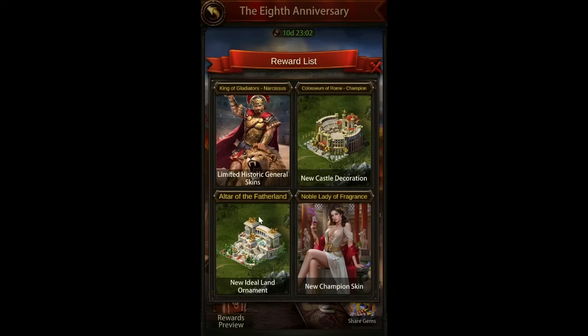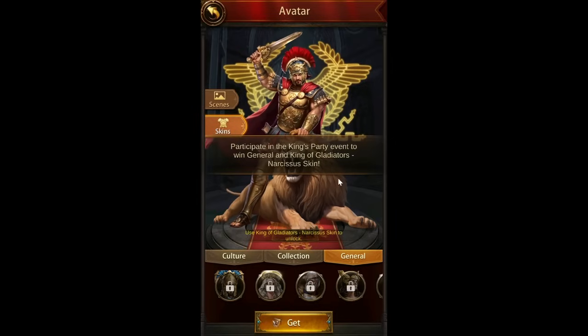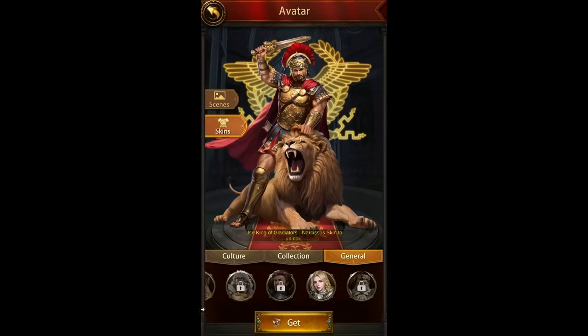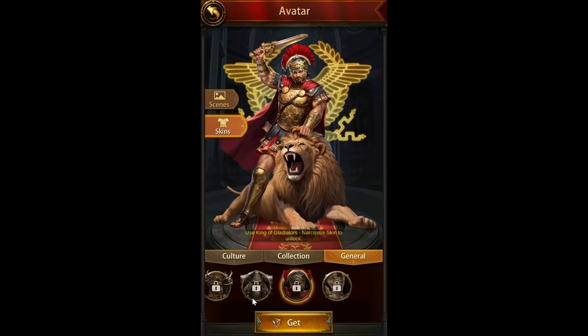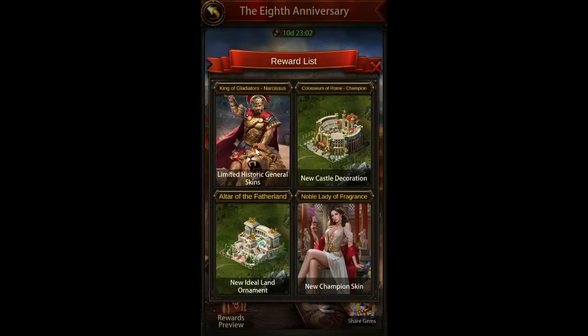So we can actually see the champion skin — reinforcing ground troop and mount troop attack 10%, and then enemy range troop and siege machine attack debuff 5%. Not bad, but probably not worth how much they're selling it for. There's also a new ideal land ornament, general skins for the new general. I will do a video on the new pairing to see how they stack up against some of the other ground generals.